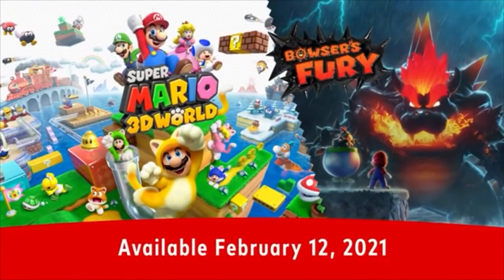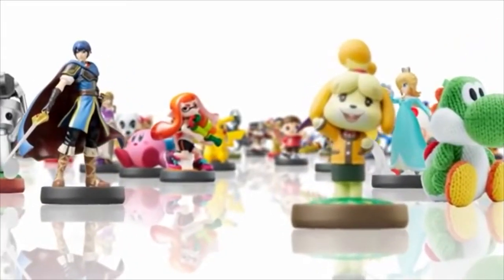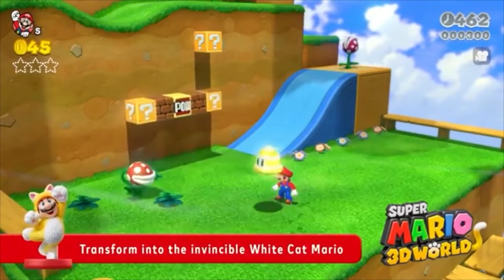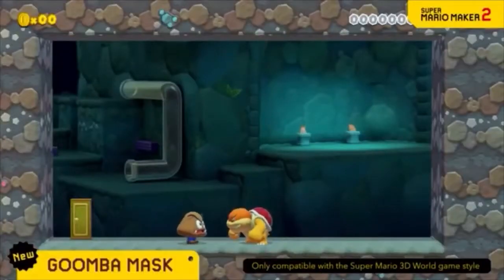Two adventures in one game: Super Mario 3D World plus Bowser's Fury. Bowser's Fury is compatible with all currently available amiibo figures. The Cat Mario amiibo figure, sold separately, lets you power up. Plus, the Cat Peach amiibo summons extra support.